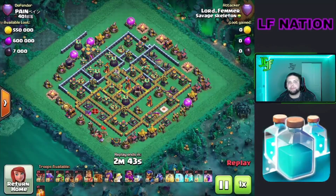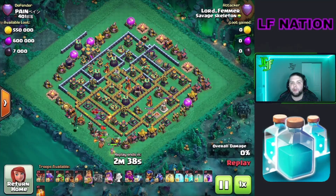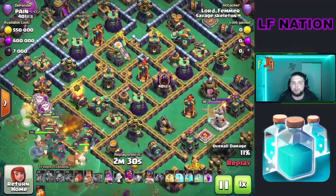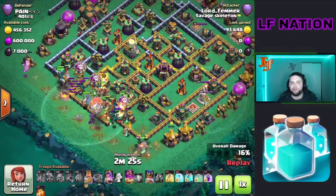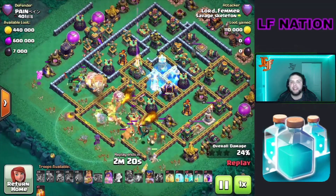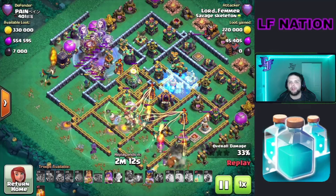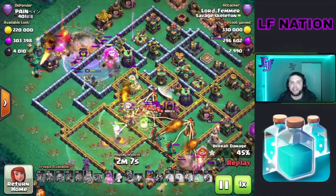On this next base we have a box style base — not really a teaser style. We are going to start with the king and the queen. I didn't go from the complete opposite side on this one just because of the sweeper placement. I went king and queen at 6 o'clock because the archer queen was over here, and both sides of the base were the exact same. I picked the side with the archer queen since she has more HP than the royal champion. We're going to get that blimp all the way up to the town hall, get a perfect warden ability, and use our heal spell through this multi-target inferno — you can see our dragons stay completely healed.